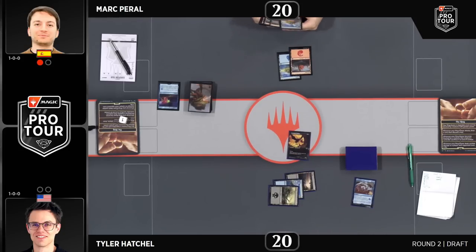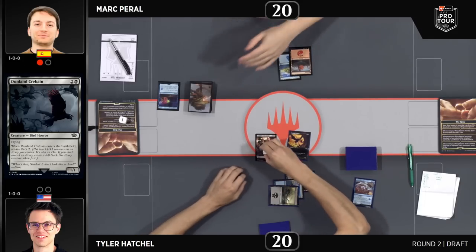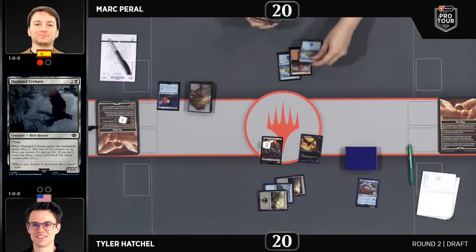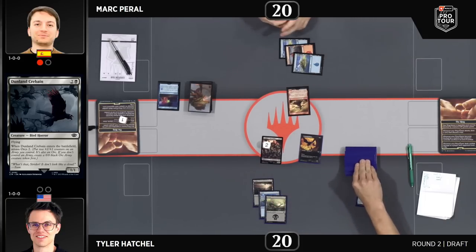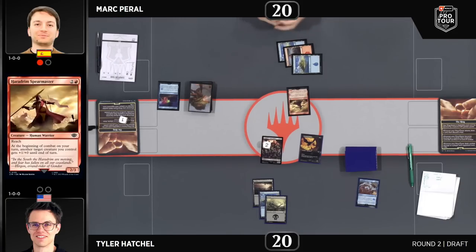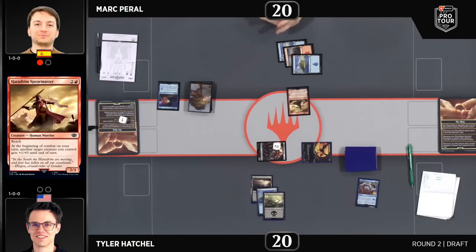This was the deck I was really interested to see during the draft — the blue-red kind of spells deck. Stoyer passed some really good red cards: a Smite the Deathless, a Sanction, and a Flame of Arnor. The deck looks pretty good, though it's lacking a few key pieces. It has more of a mid-range creature plan instead of being all spell-based. I'm looking for Erebor Flamesmith and there's no Fiery Inscription either — it's more creature-focused rather than a spell-slinger deck.